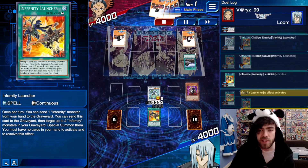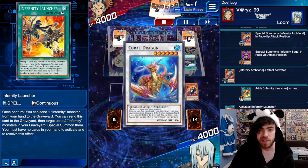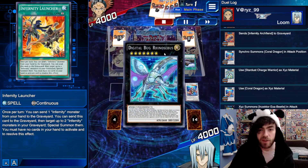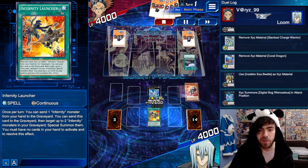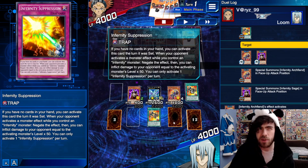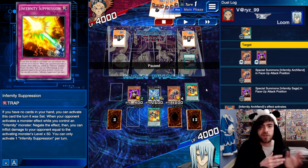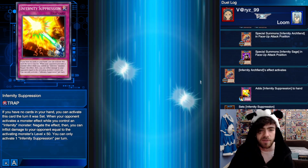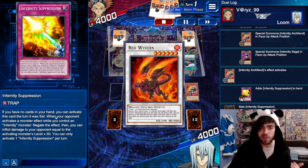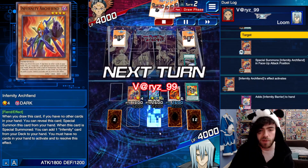Launcher then brings back the two monsters, giving us a search. We synchro summon into Coral Dragon. Now we have two level 6 monsters on board so we can go into Extra Beetle and then into our Rhinocebus. Launcher pops, bringing back the two boys and giving us a search. This time we search for Infernity Suppression. Normally Suppression is one of the weaker trap cards to grab, but I want to show it off more in this video because it's new, and you do want to run it in this deck. Summoning out the Wyvern, using my final Launcher to search for the Archfiend, which searches for one of our trap cards, and we pass the turn.